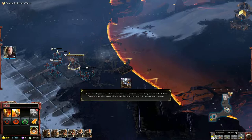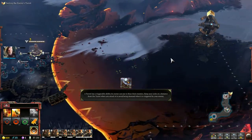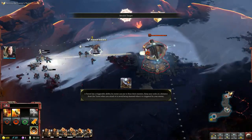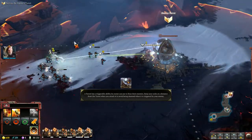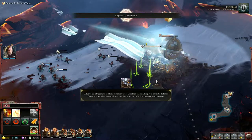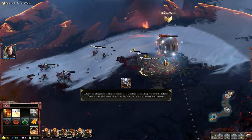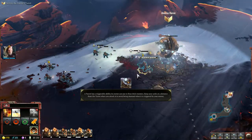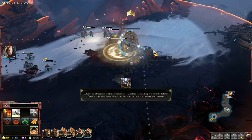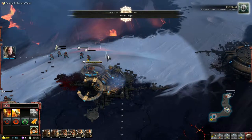Attack and destroy the turret. Attack and destroy the turret. Destroying the turret has rewarded us with resources as well. The power core is now vulnerable for attack.